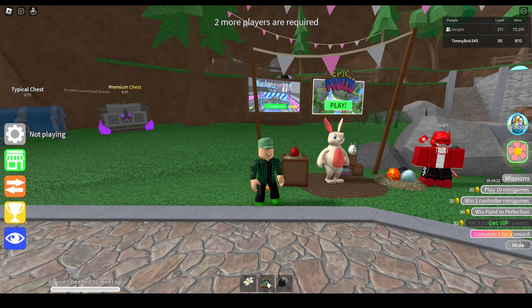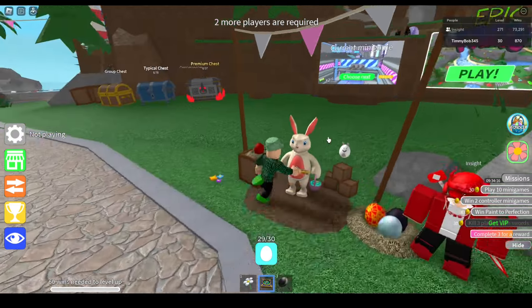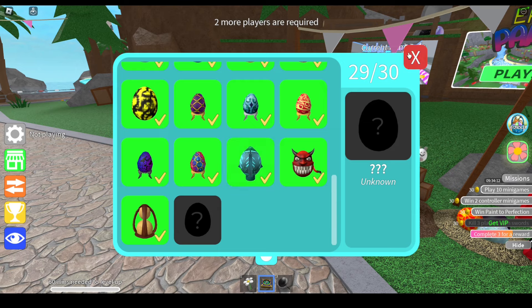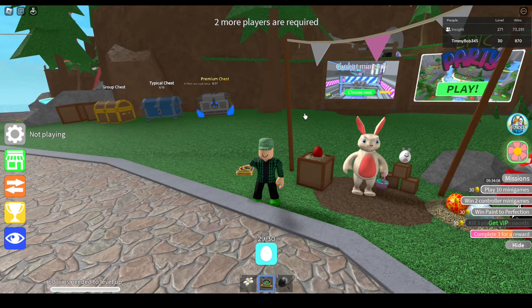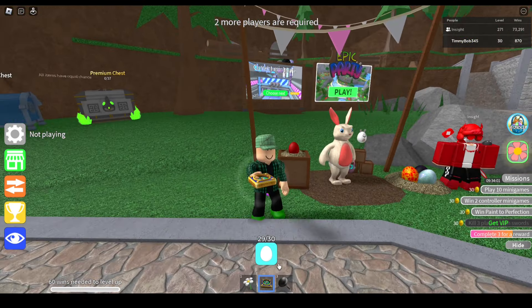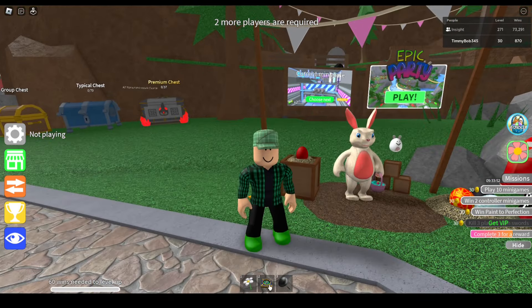First, before you get to the last egg, you must have completed all the other eggs, meaning you have to go through all the NPC quests in order to get access to the last egg. If you're struggling on that, I highly recommend watching my tutorial video for the NPC quests of the Easter 2024 update. Once you've done all of that, follow where I go to show you how to get this last egg.